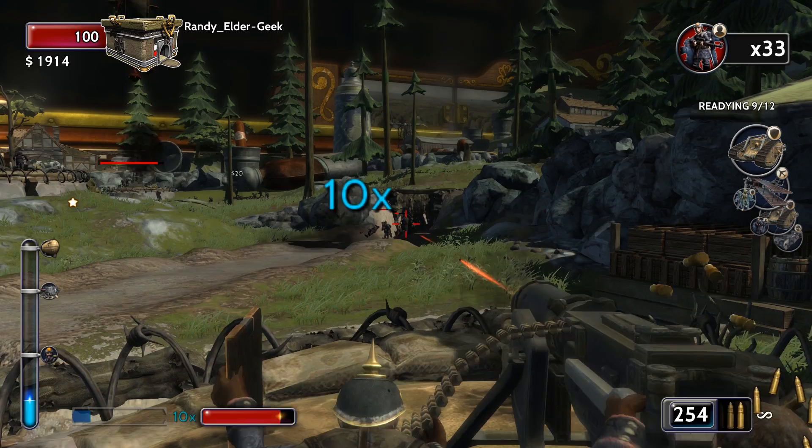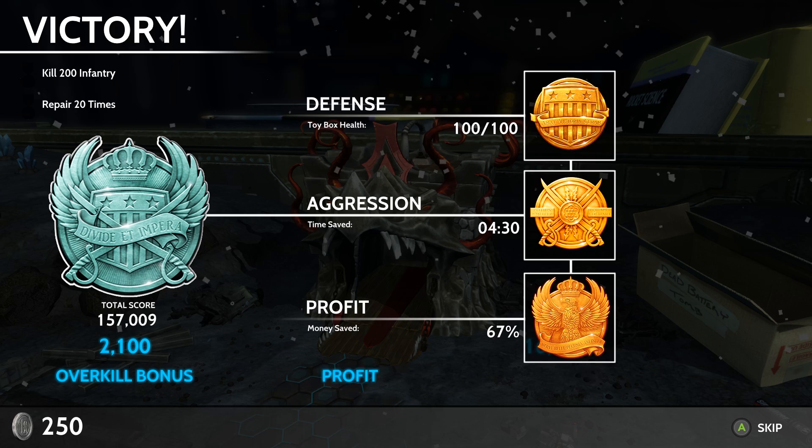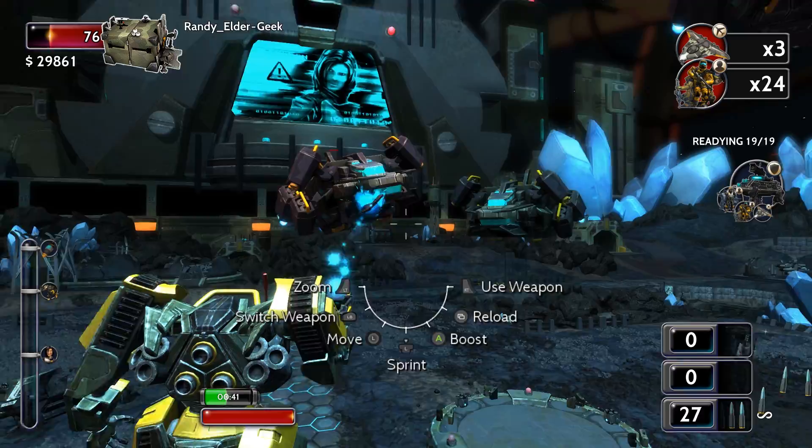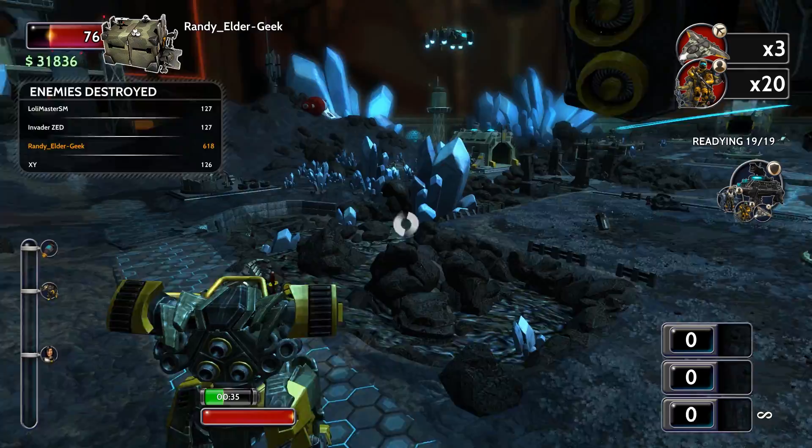The game balances a few acts to judge your total performance: amount of money spent on upgrades, repairs, and new units, versus amount of enemy soldiers that infiltrate the player base, versus how quickly and how brutally the player destroys all the waves that come into play. Good performance is rewarded with in-game currency that can be used to unlock upgrades to specific defensive structures. Players who are really tearing it up on the game boards build up a meter to unleash special battery-operated toys that have a pretty limited health or time meter, but can do some massive damage.